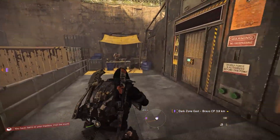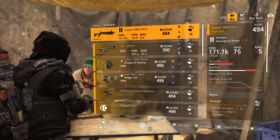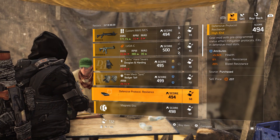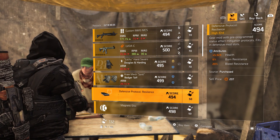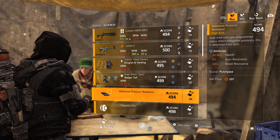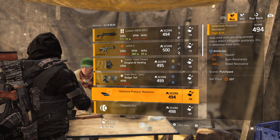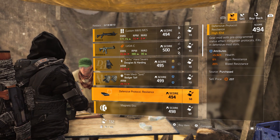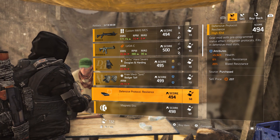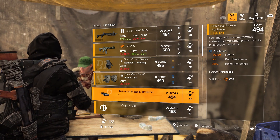The first Dark Zone is DZ West. In my opinion, another mod for next week: almost 6k health, 6% burn resistance, and 20% bleed resistance — this could be something. If you have enough Dark Zone creds, pick this up. But don't forget to farm your DZ creds up to the max again before next week.